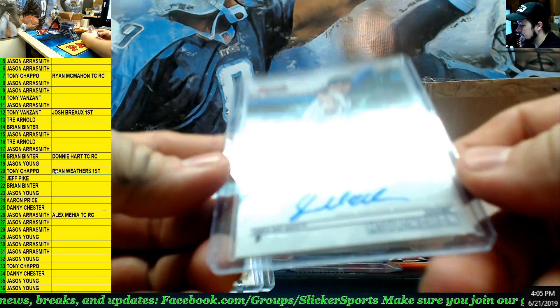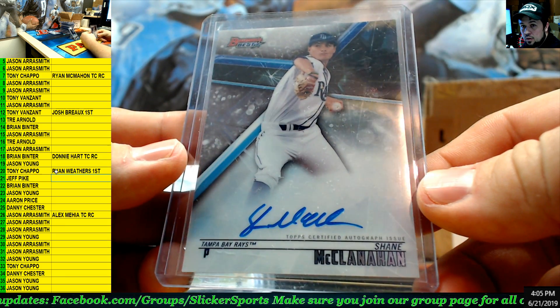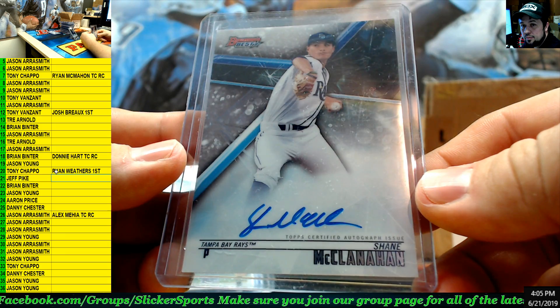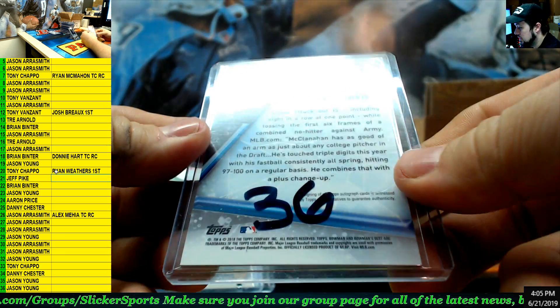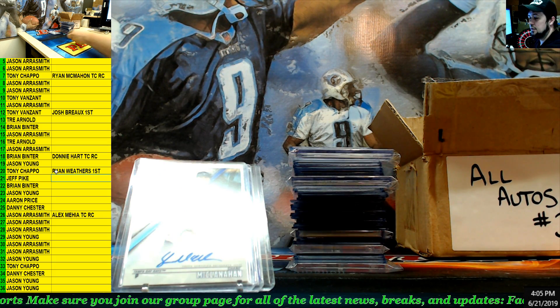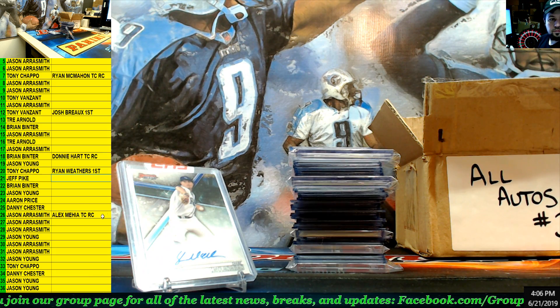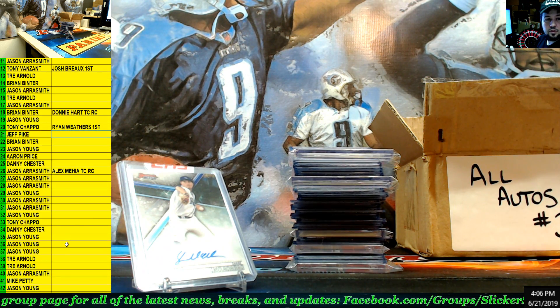Next up — we have a Bowman's Best auto, Shane McClanahan. Shane McClanahan, number 36 — going to Jason Young.